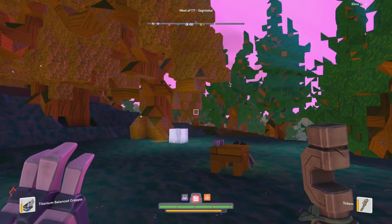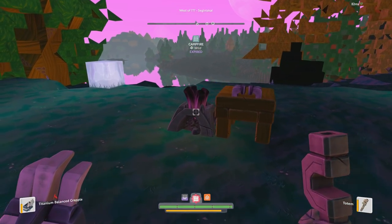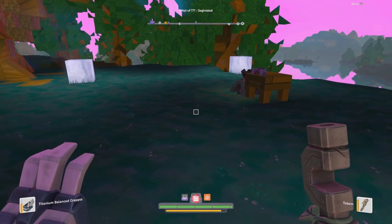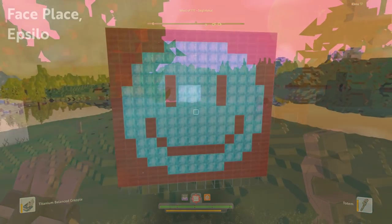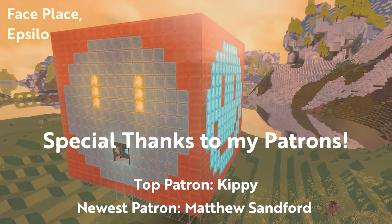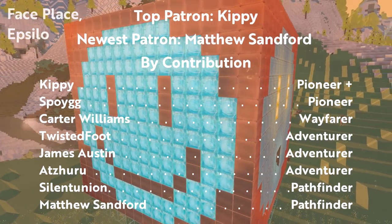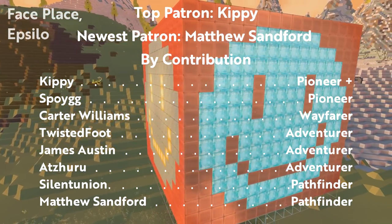One additional side note: someone was confused by the objective that asks you to place around 30 blocks in your beacon. They were interpreting it as literally interacting with the beacon and placing blocks into it. Rather, it's actually talking about placing blocks inside the protected area of the beacon — basically trying to get you to build your very first home. The nice thing is even things like torches count, so you could just place and break and replace the same torch over and over if you didn't want to put down serious permanent roots just yet.